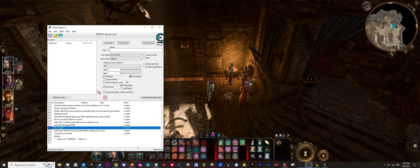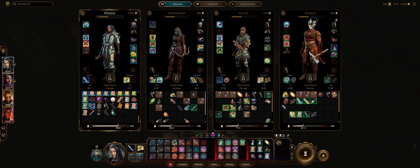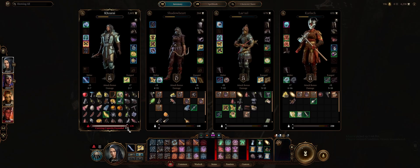The first cheat that's complicated is no weight. To enable this one, all you have to do is switch an item from one of your other characters to the character you don't want to have any weight, and that should activate it. You can also exceed the weight limit that your character currently has.